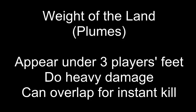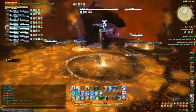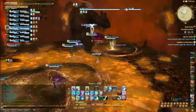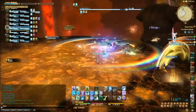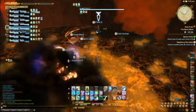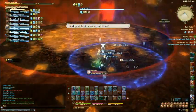The only new ability in phase two is called Weight of the Land, also referred to as Plumes. He will channel and three round areas appear beneath the feet of three random players. A couple of seconds later they erupt for massive damage. They can overlap and the damage is cumulative, so if you're standing over two of them you're going to die. Phase two ends once again with Geocrush — it functions exactly the same as the last one except the damage is going to be slightly higher since everyone is forced to be closer to the center due to the smaller arena. Healers definitely want to precast AOE heals for this.